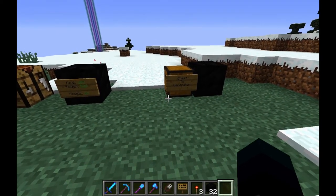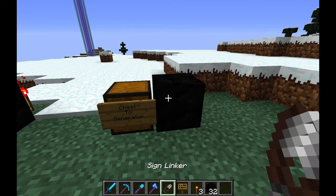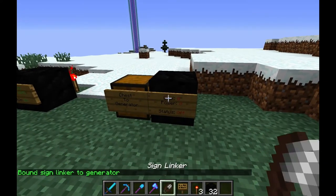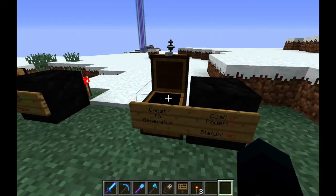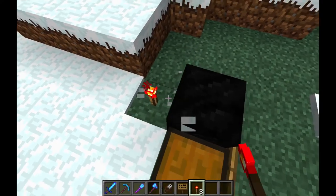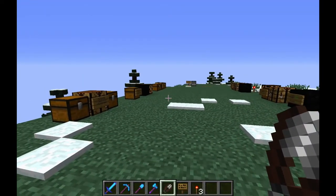The final relatively cool feature is the chest to generator. If we bind to the generator, place our sign, and click on — it'll bind that sign. You can place the coal in a chest, and as soon as I turn this thing on, as you can see, it immediately sucked up all that coal and put it in there. Those are pretty much the features covering all of Potentia.